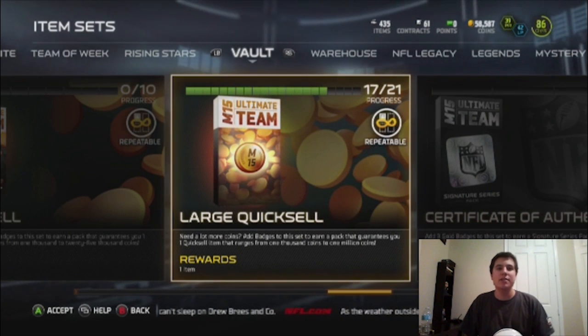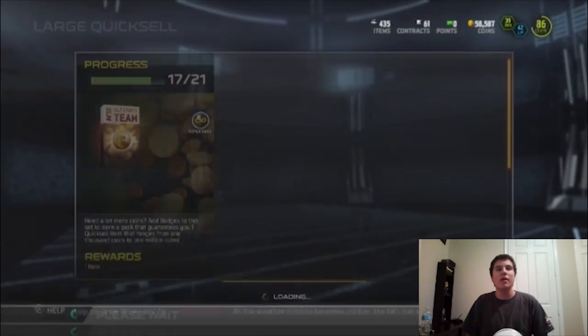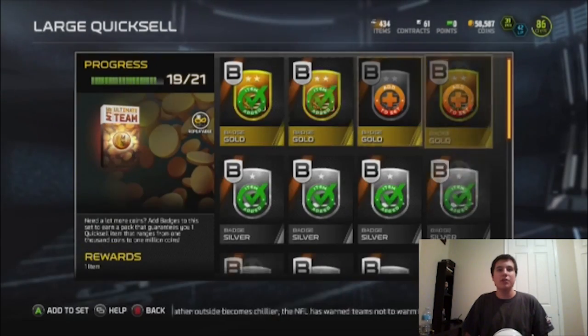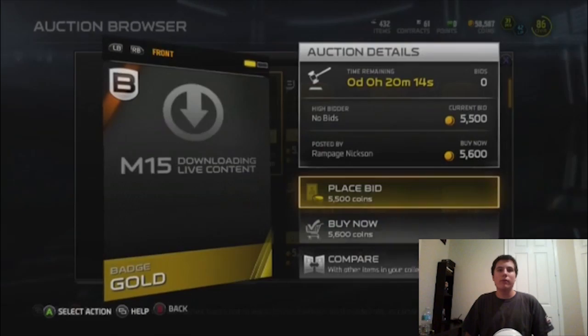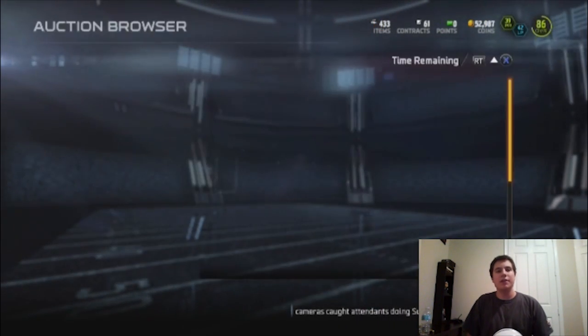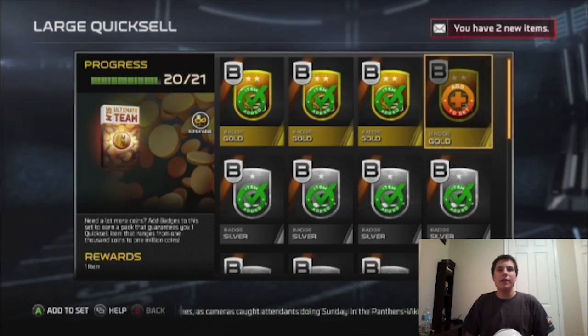Let's try to get a hundred likes for more large quick sell packs. We need four more gold badges for a large quick sell — oh wait, I don't have enough gold badges, I thought I did. We'll go ahead and buy one really quick. They're kind of cheap considering the game changer packs are in the game, so we're gonna buy one real quick. Now we have enough.